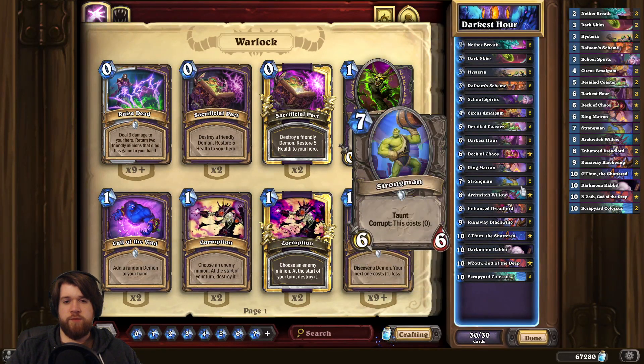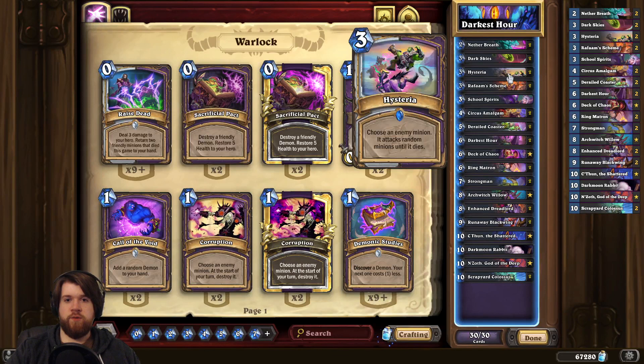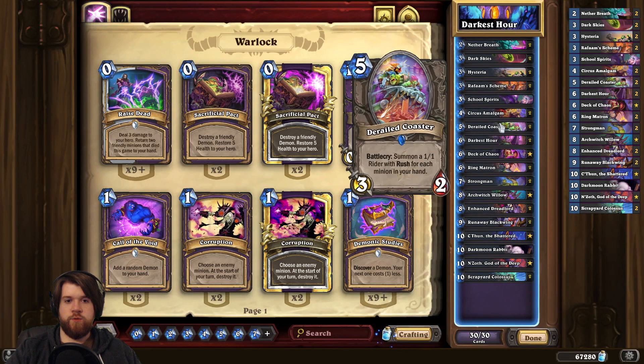With all this big stuff we also play Strongman — that's probably pretty obvious. We've got the new Hysteria which is an insane removal card. And then finally there is Derailed Coaster.